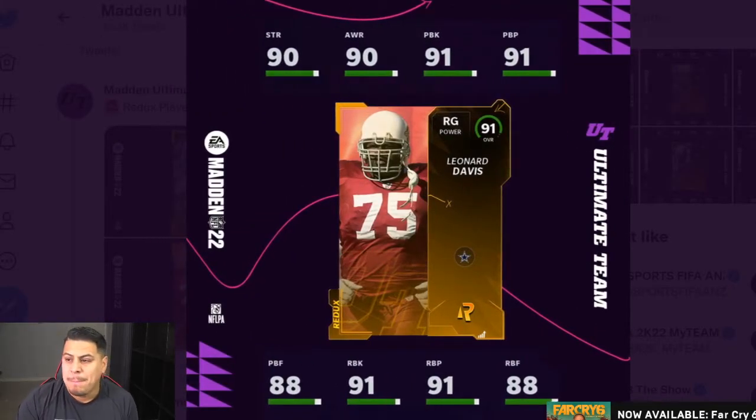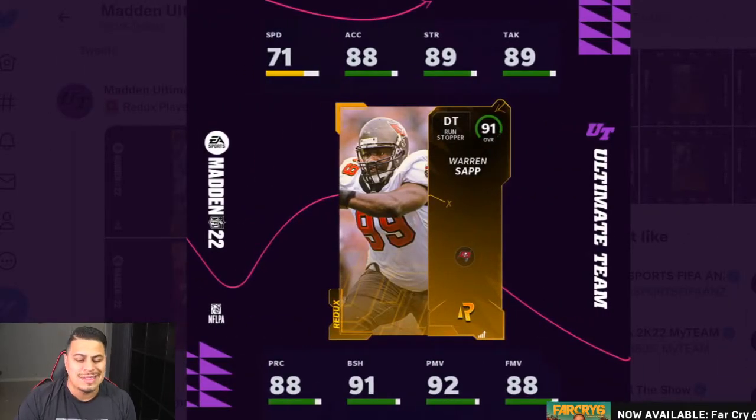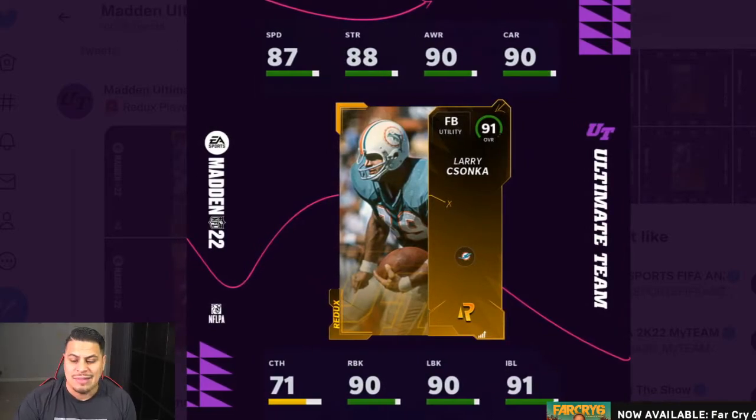Leonard Davis — best right guard or left guard in the game. We also have this card on the Niners theme team. And then we have Warren Sapp, who wrecks a lot of havoc — I've heard a lot of great things. I imagine with inside stuff this card is probably dope. And then we have Larry Zonka. So that's what we have today.